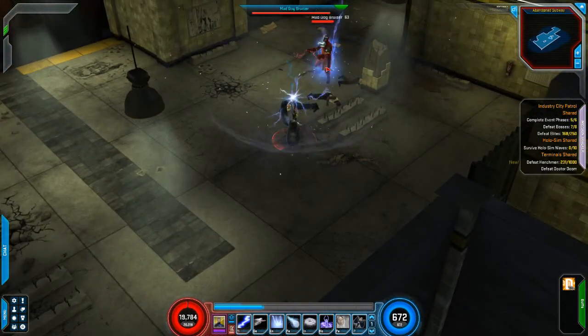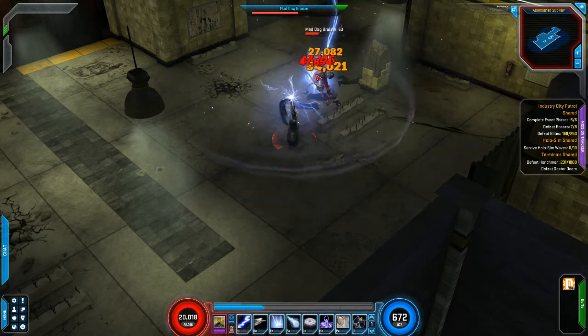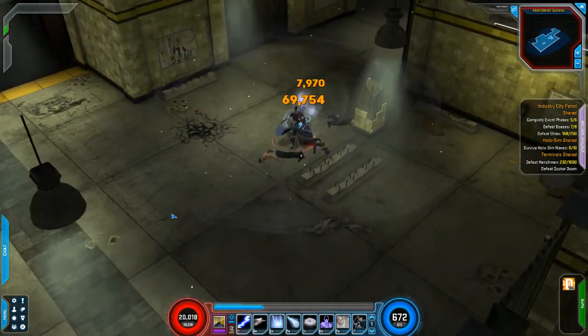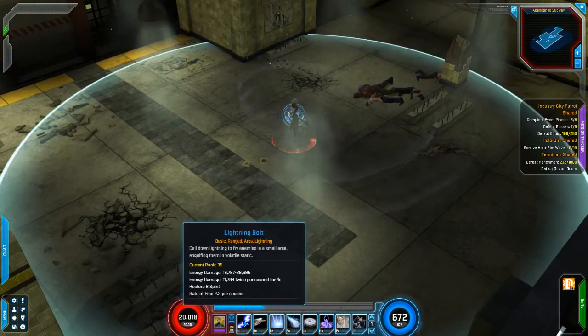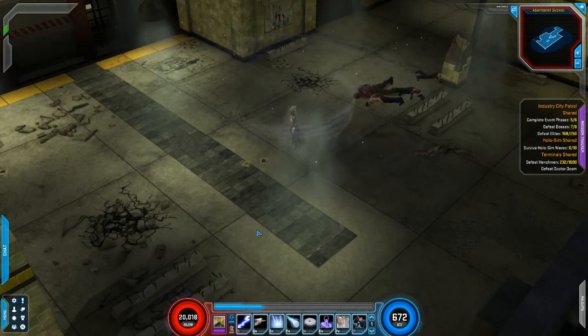Our main power is just this little lightning zap. I'm activating it here — it does okay damage, nothing great, but it's functional. It's got some nice damage over time and restores some spirit, so we can use it a couple of times to get spirit back really quickly.